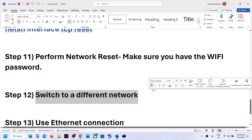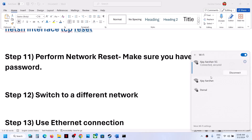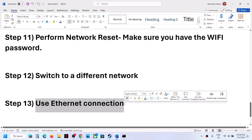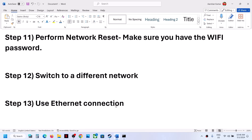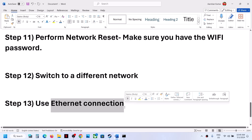The next step is to switch to a different network. If you have another network available, connect to it, launch the game, and check. The next step is to use an Ethernet connection. If your computer has an Ethernet port and you have a cable, connect through a wired network. This will give you a more stable connection.